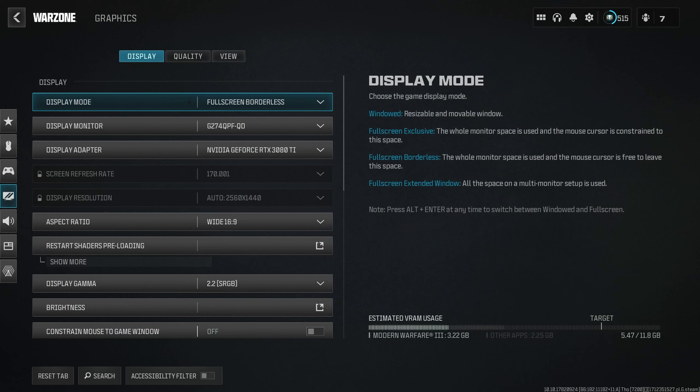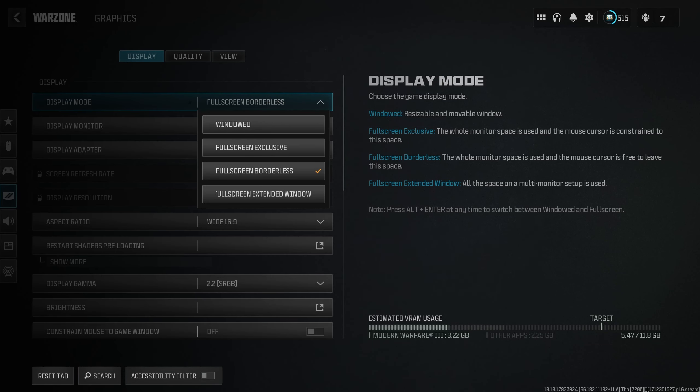Starting off under the Display tab in Graphics. If you're on console, you may not have all these settings — this first bit is for PC users only. For Display Mode, you can run either Fullscreen Exclusive or Fullscreen Borderless. I personally use Fullscreen Borderless as I'm a content creator and have to alt-tab quite often while live streaming. But if you want the best experience — lowest input lag and best performance — Fullscreen Exclusive is what you want.